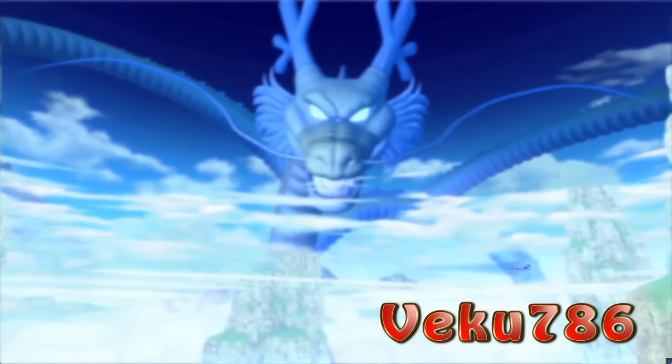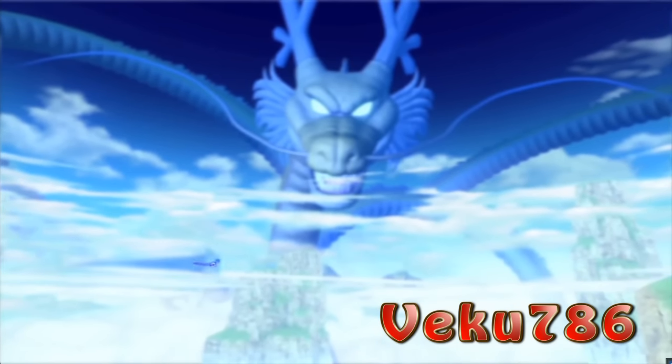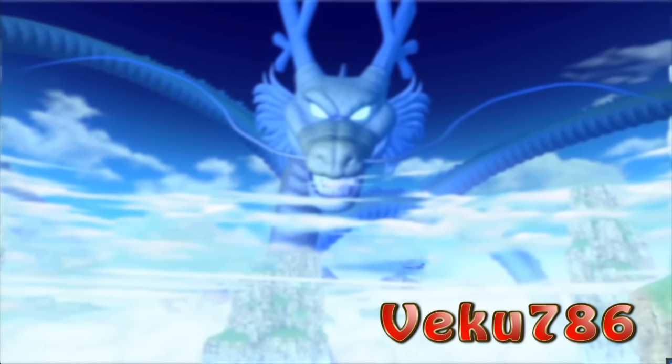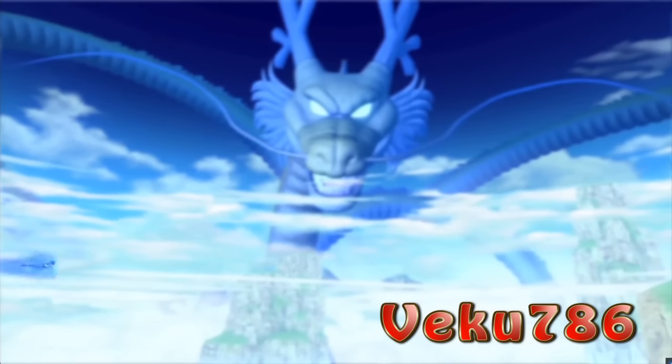Now we finally get to this. It seems to be like a giant blue statue of Shenron. I'm calling it a statue because it isn't shown to be moving in the trailer. Our hero is also seen flying in front of him. Is it possible to reach him? I hope it is — I am sure we can get cool pictures from there. Here is Mushroom Hub City from another angle.